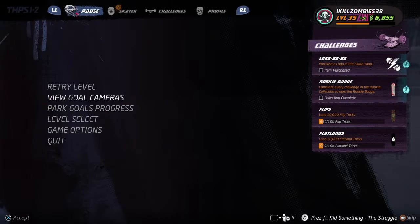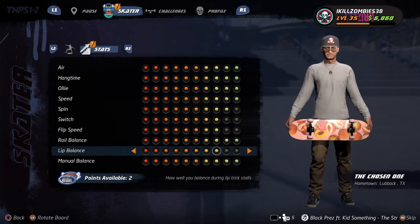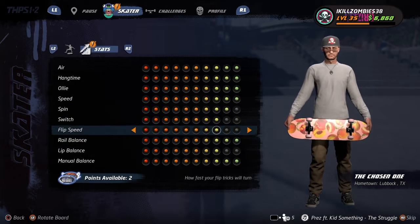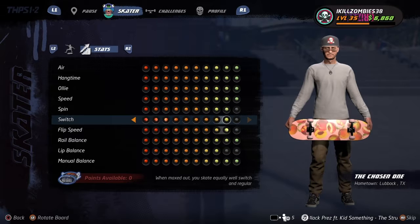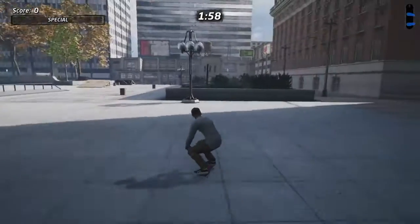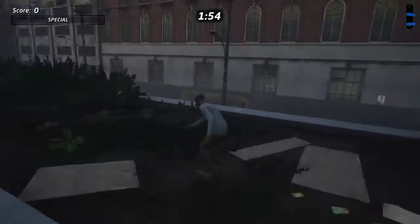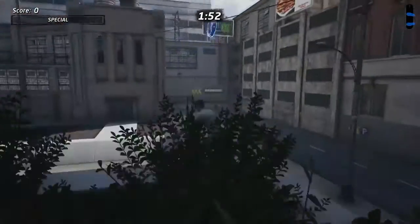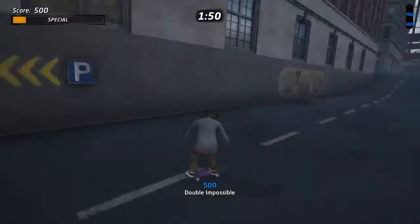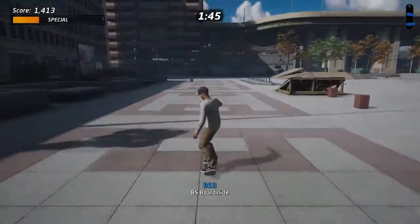We unlocked the bull ring — nice. We got two more stat points available, we'll just put them in. Let's try and get this stat point while we're at it — apparently I cannot, I suck.